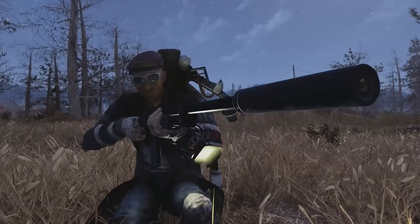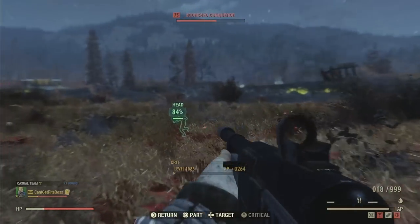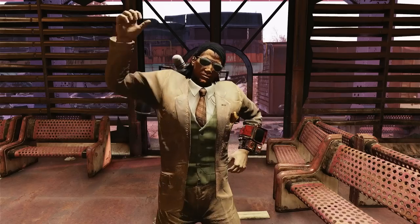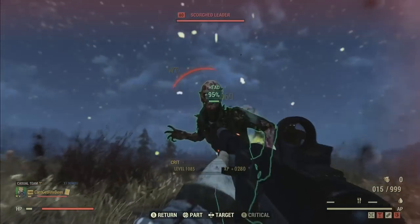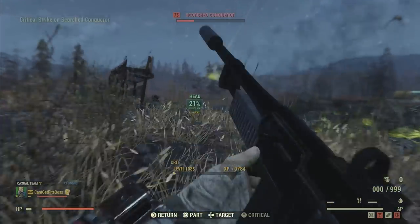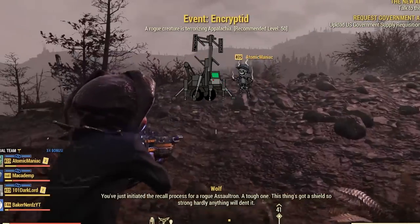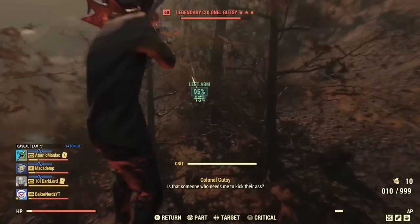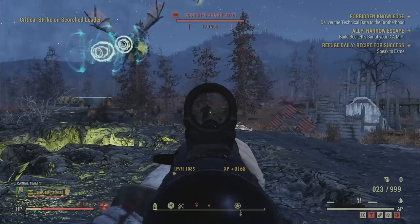Next up on the list has to be the Fixer. You knew it was coming. This thing is one deadly weapon. This gun has been ripping through enemies since beta, and this is one of the few weapons that Bethesda hasn't messed with too much or nerfed — and hopefully that doesn't change. With the right perks on the weapon and the right cards, you can pretty much rip through any enemy in this game within a few shots. The Fixer is actually fairly easy to get nowadays. The plan has a small chance to drop from the event Encrypted, but you used to not be able to craft your own Fixers — you were only able to get them from drops. Nowadays you can just roll your own Fixers and add your own attributes.